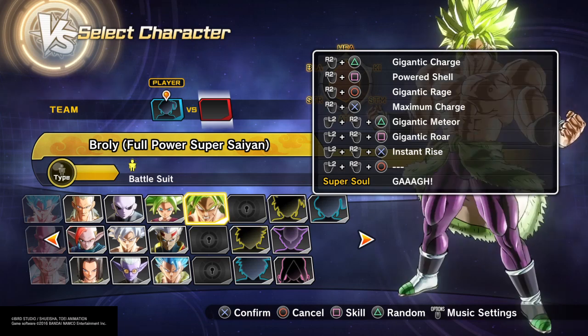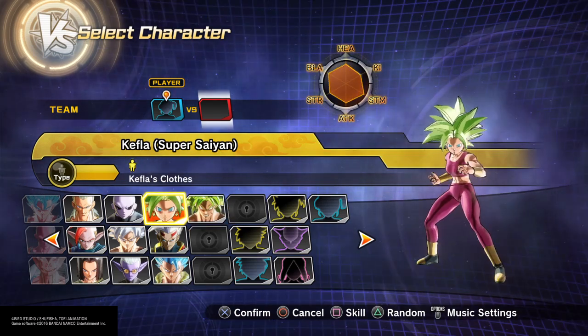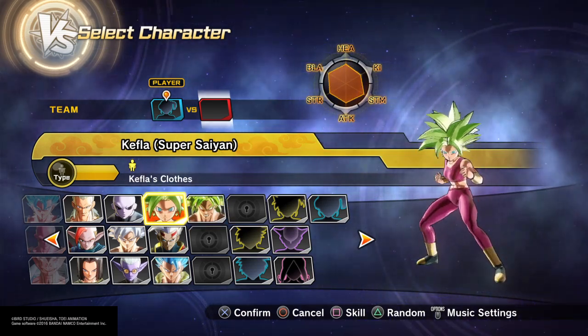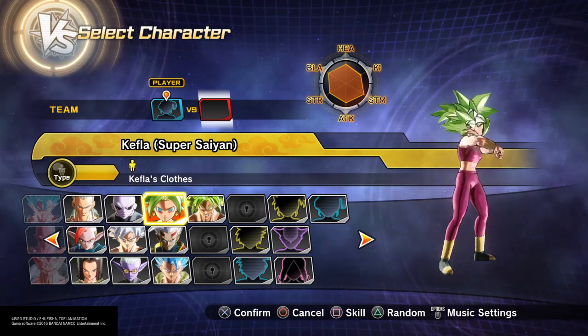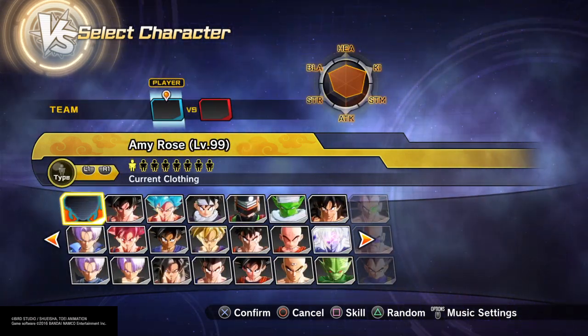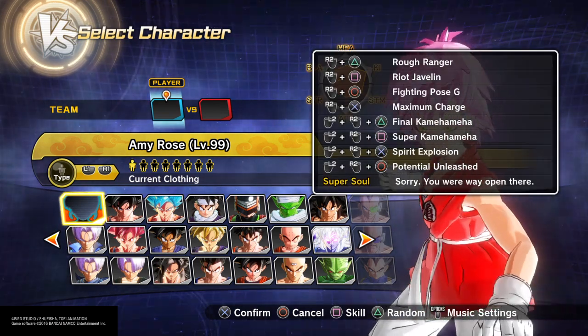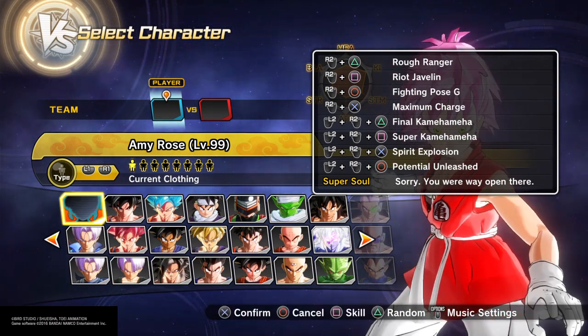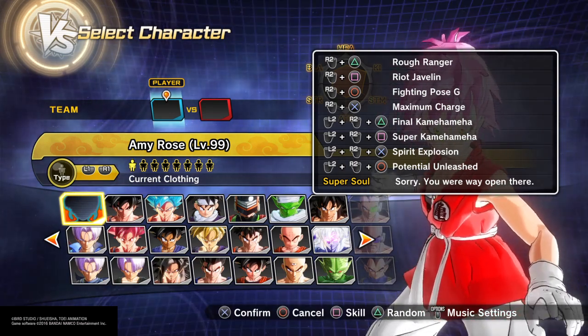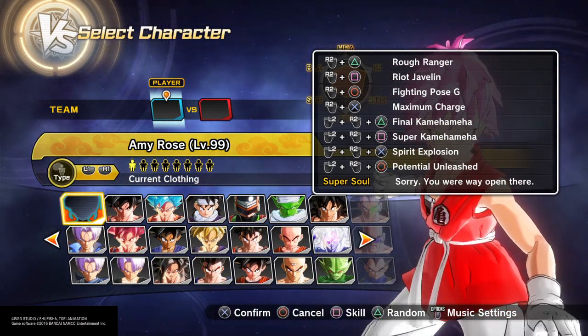So basically if you guys have been on this channel for a long time watching my Xenoverse 2 videos, you know that I do some OP damage combos with each skill in the game. As you can tell I have my girl Amy Rose ready to roll, and of course we're gonna do the updated version of Final Kamehameha and do every maximum potential damage as possible.